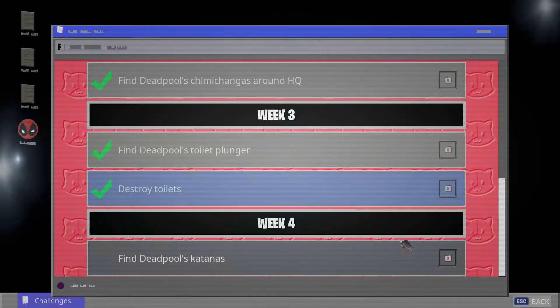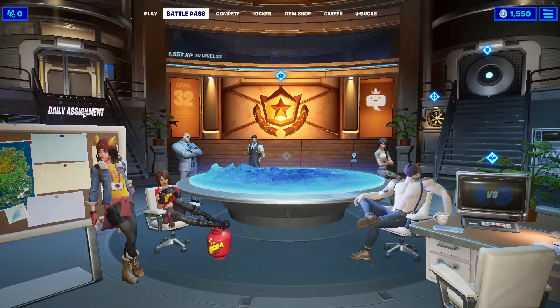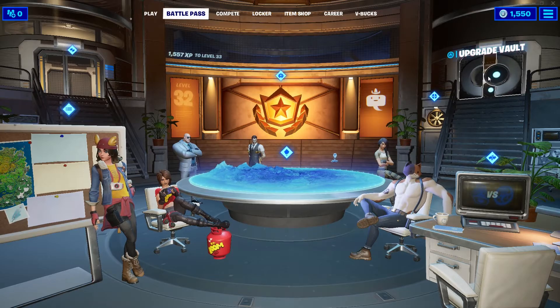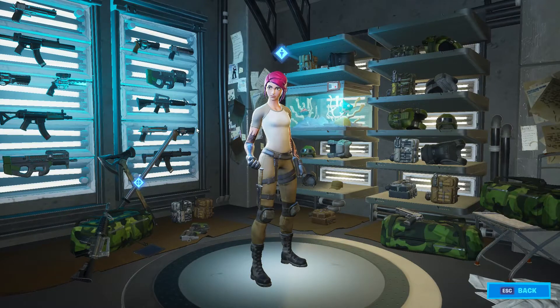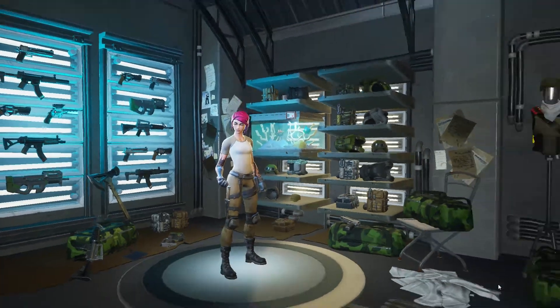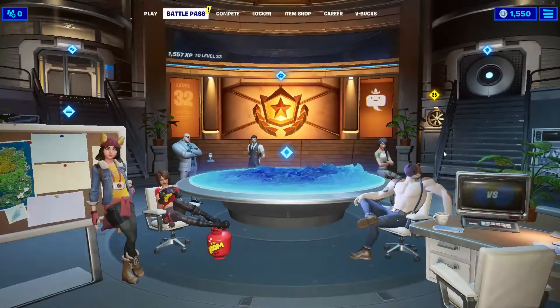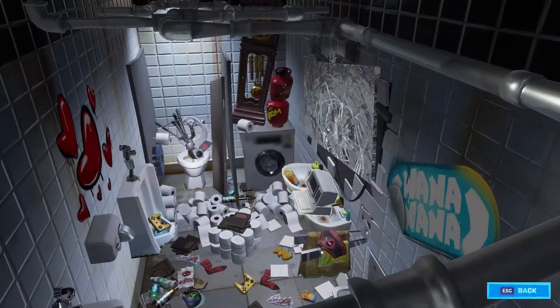Okay, there's another one — let's go ahead and get that one. If you guys don't know where the second location is, it's going to be right where the upgrade vault is. You go right into the upgrade vault and Deadpool's katana is going to be right there behind everything else. That is part two of the challenge.